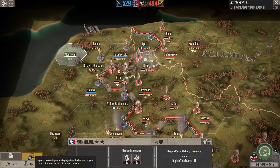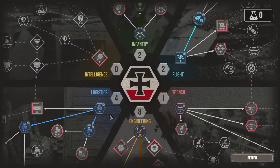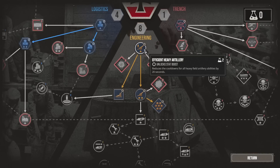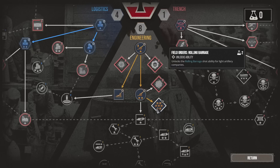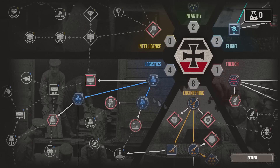We do have 1,200 gold, so we are running a little low. Supply is at 800 — good enough for a couple of battles but not great. We have moved pretty far down the engineering line. The game starts with the Central Powers having efficient artillery, which reduces the cooldown on field artillery and heavy guns. We've also unlocked efficient light artillery, siege artillery, and then the rolling barrage, which we have not used in a battle yet.